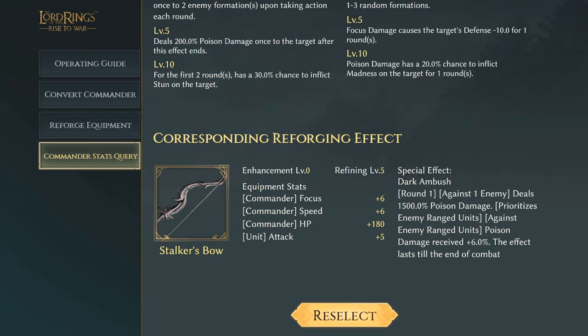Skarhelm, who is going to be a really good commander, has three commander effects: focus plus six, speed of six, and HP of 180, with unit attack plus five for his Stalker's Bow. The special effect Dark Ambush: on round one, against one enemy, deals 1500 poison damage — that is crazy. It prioritizes enemy range units, and against enemy range units, poison damage received plus 6%, lasting until end of combat. Is that a typo? Like, is that not 150%? If it's 1500% — which I think it might be — that is absolutely crazy. He might be one of the best evil side commanders if you've got his unique equipment.